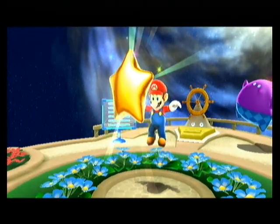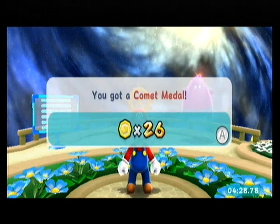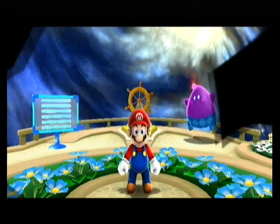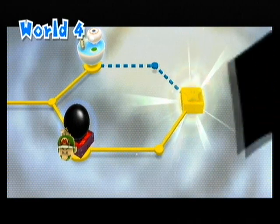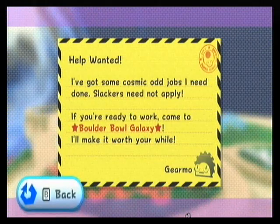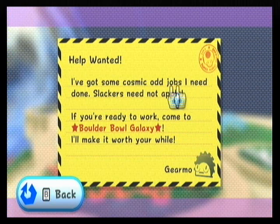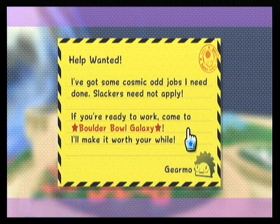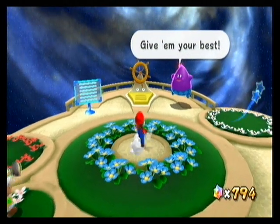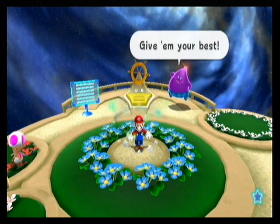And with that I think we're gonna end off the episode here. It's unfortunate that we've only got two stars in this video, but they're pretty long missions to complete. And there's our 60th star. We get a path to the castle but we won't be going there yet. Mario, I have a letter for you — help wanted, I've got some cosmic odd jobs I need done, slackers need not apply, if you're ready to work come to Ballerball Galaxy. In this part we got two stars and a letter. In the next part we're gonna be doing some Prankster Comets, moving on to World 4, and doing that thing in Ballerball Galaxy. See you then.